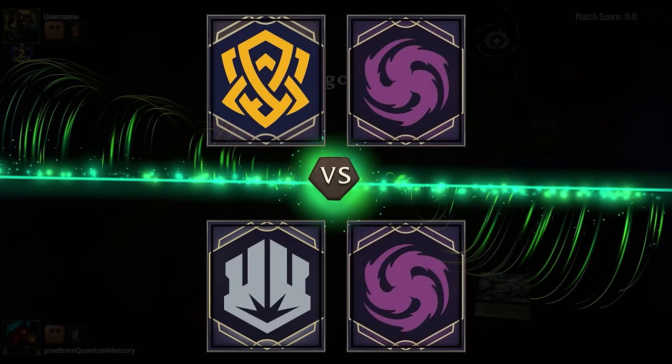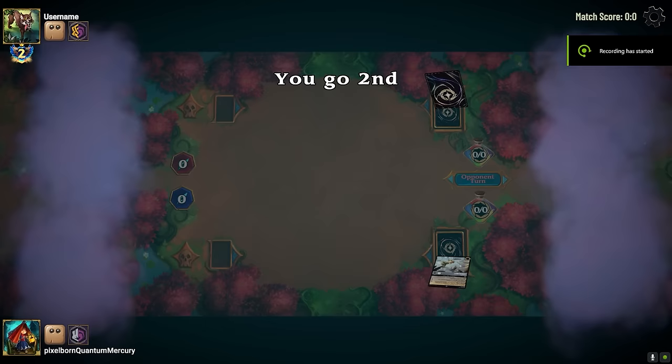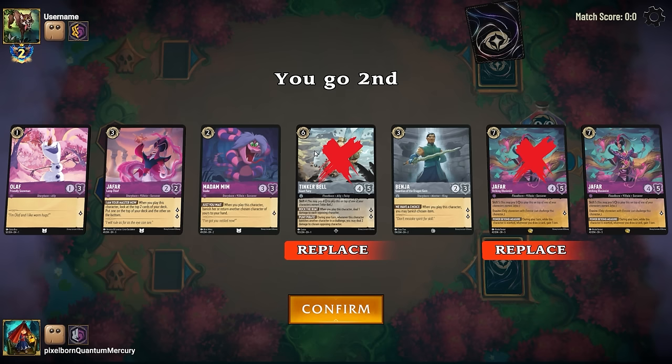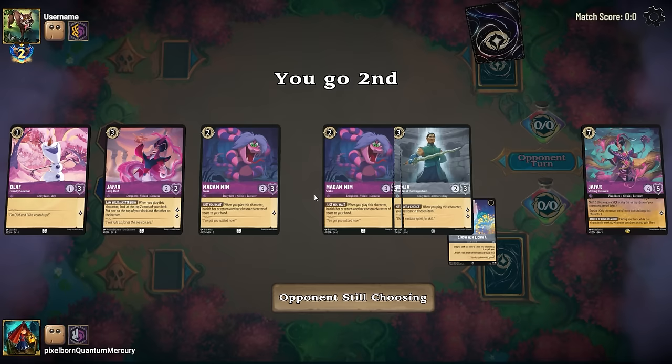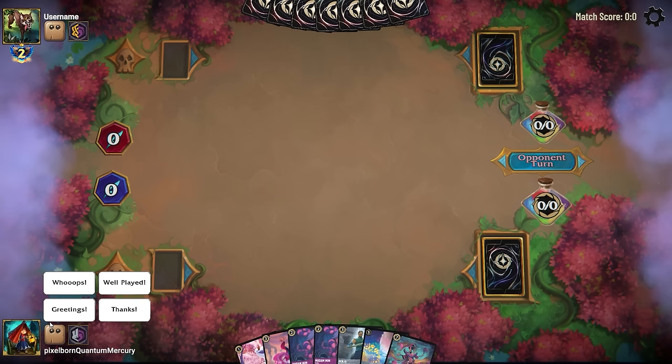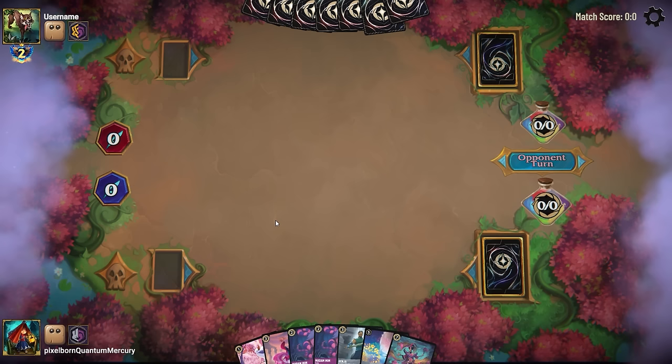In this matchup, we are going up against an Amber Amethyst, most likely aggro deck, and it'll be interesting to see what my opponent is on with the new Into the Inklands cards. Our opening hand here looks pretty good. We've got the one-drop Olaf, the two-drop Madam Mim Snake. We're going to put back one of the Jafar since we have two of the Striking Illusionist and our Tinkerbell, so we can draw it a little bit later. We draw into A Whole New World, so we have the full combo in hand if our cards can survive.